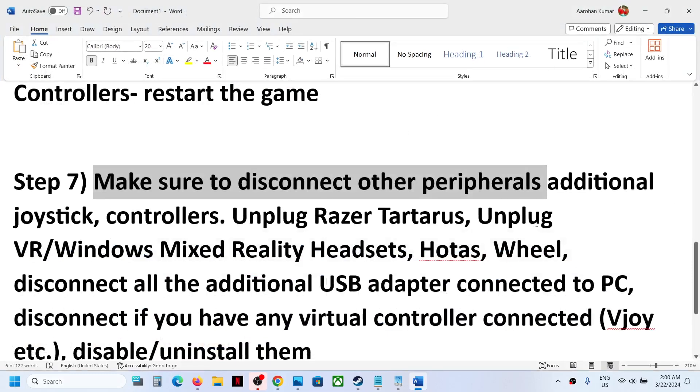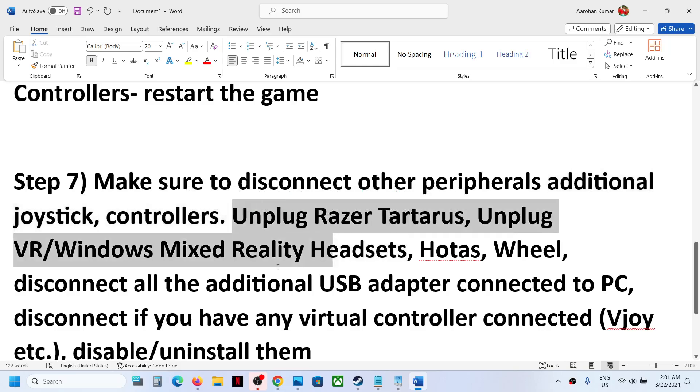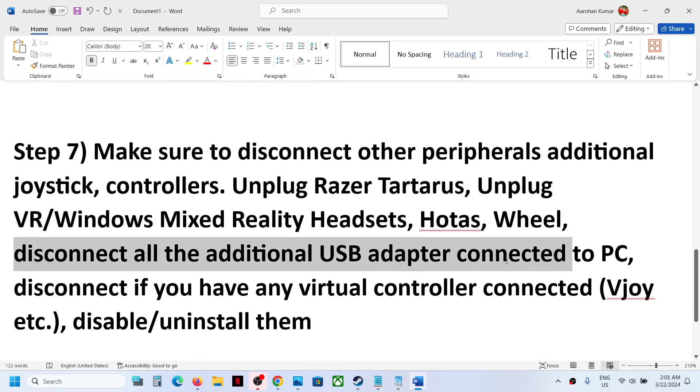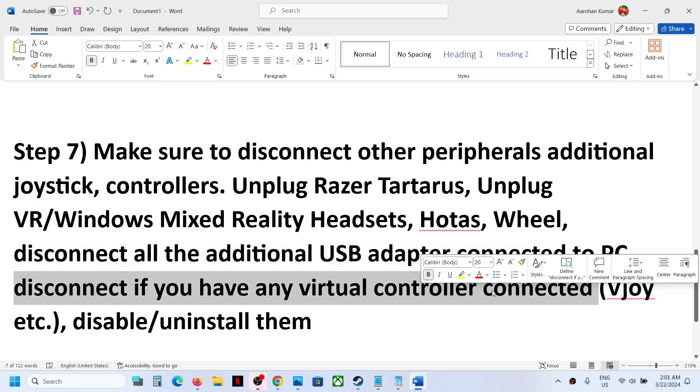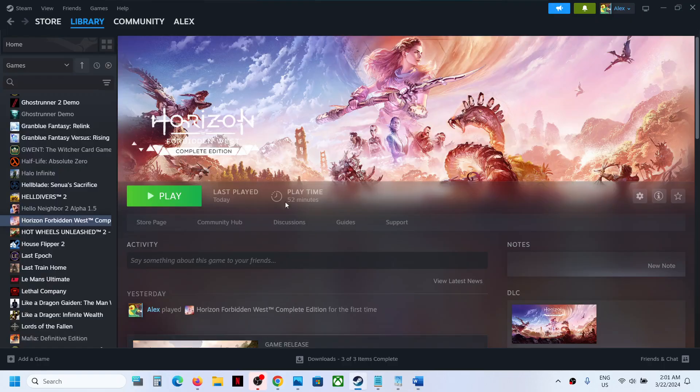The next step is to make sure you disconnect other external devices. If you have additional controllers connected to the computer, disconnect them. If you have any USB dongles, VR headsets, HOTAS wheels, or steering wheels connected, disconnect those as well. Also, if you have any kind of virtual controller connected, disable or uninstall it, then launch the game and check the controller.